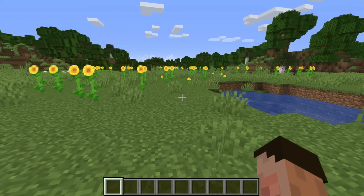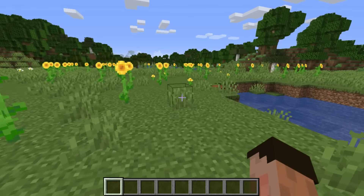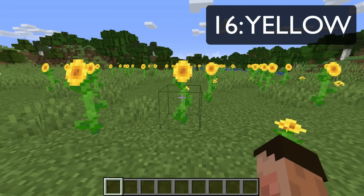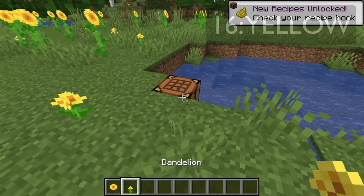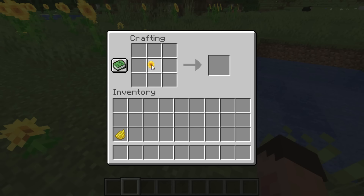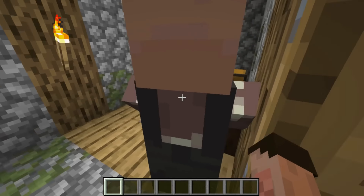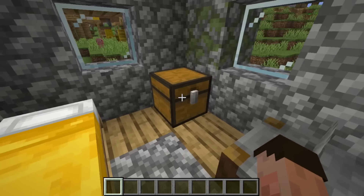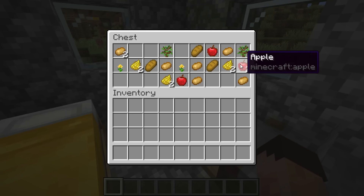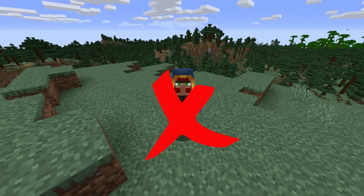We've had to leave the flower forest for the last dye colour because the flower forest doesn't help us out with this one. We are doing yellow. You need sunflowers or dandelions — either one of these gorgeous little colours is going to give you the yellow dye you need. A sunflower will give you two because it is a tall plant. You can also find yellow dye in a mason's house within a village, sat in their chests along with a few dandelions, some potatoes, and other bits. The wandering trader lets us down on this one — no yellow dyes from him.